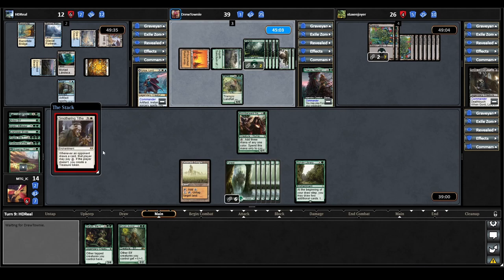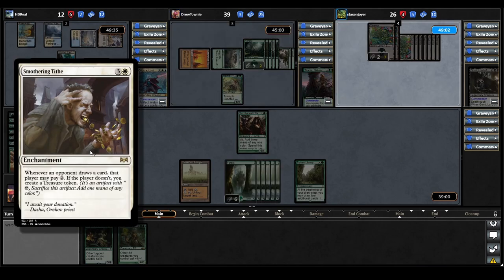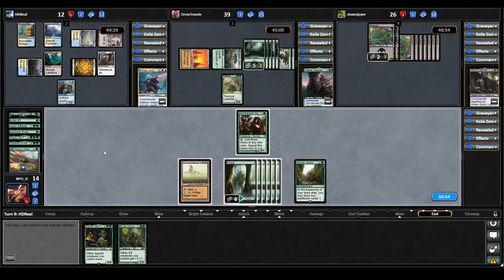Urza casts Smothering Tithe — whenever an opponent draws a card, that player may pay two; if they don't, you create a Treasure Token. It's strong but not something I'm too worried about yet while they don't have real card advantage to use that mana.